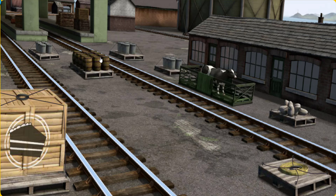Percy must deliver the mail sacks to Knapford Station. Help Cranky find the mail sacks. That's it! Let's lift and load.